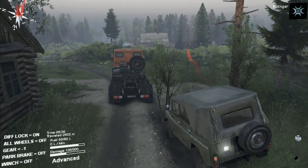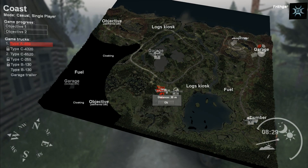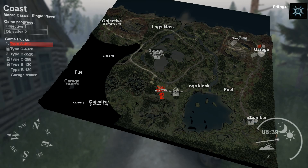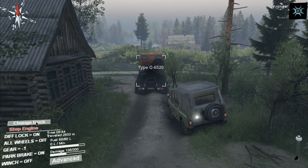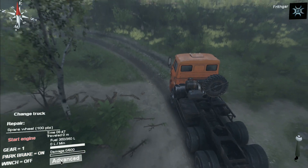We've got another truck here. I'm going to try and switch to it. There's also the other truck that's hopelessly stuck. I've been told how to use the winch, but if we get this one we could go to the logs kiosk and take some logs from there, drive back onto this road and to the objective. That's my plan. There are two cloaking things left but I'm not going to worry about those right now.